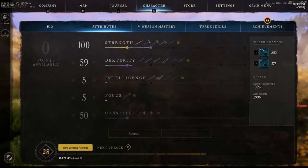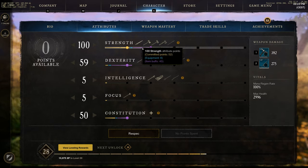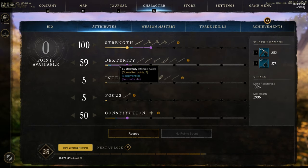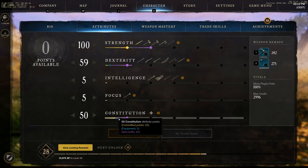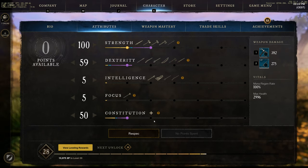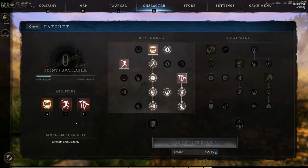Coming down to the character's attribute division, I have reached 100 on strength — I have put 52 points myself, 8 points from equipment and 40 points from item buff. I have 59 points on dexterity — I put 7 points myself, 8 points come from equipment and 44 from the armor. I have 50 points in constitution, with 25 points put myself, 5 from equipment and 20 from item buff. Let's have a look at the weapon mastery for the hatchet first, then we'll dive into the bow.